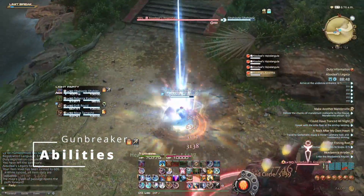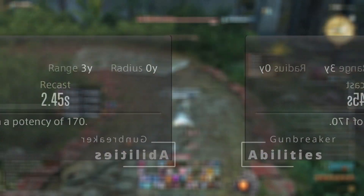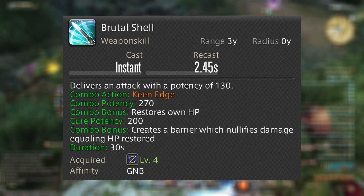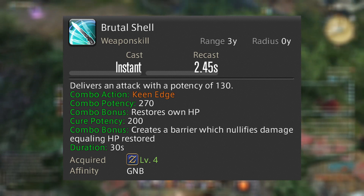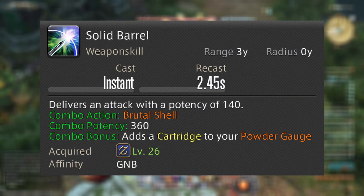The first abilities to go over: we have our 1-2-3 combo — Keen Edge with 170 potency into Brutal Shell with 270 potency. Brutal Shell also heals you for 200 potency and gives you a shield equal to the amount that you healed. This goes into Solid Barrel with 360 potency, which also generates one cartridge.